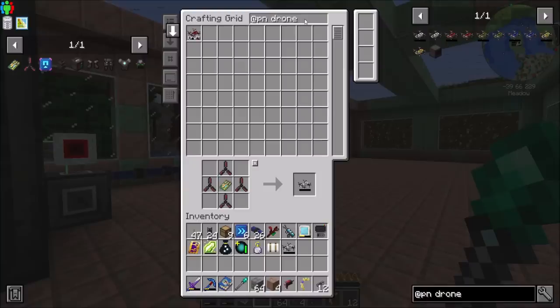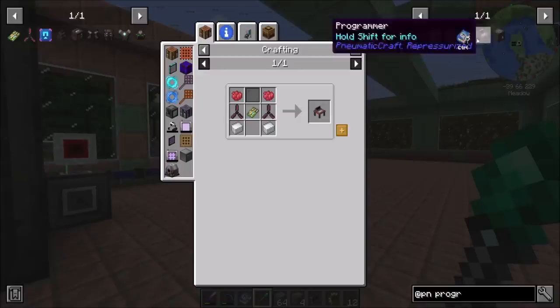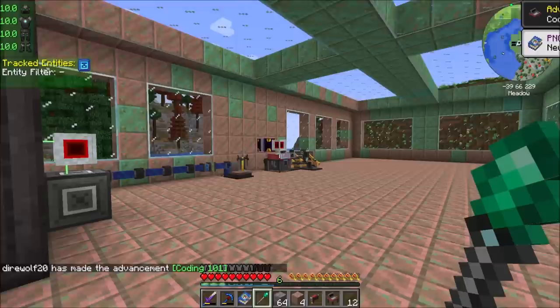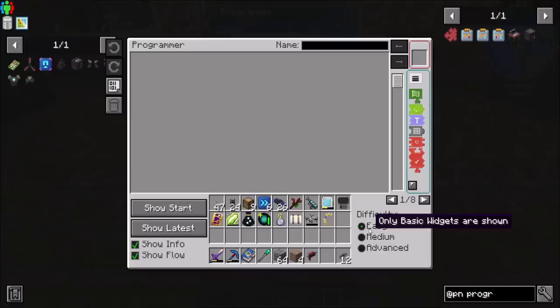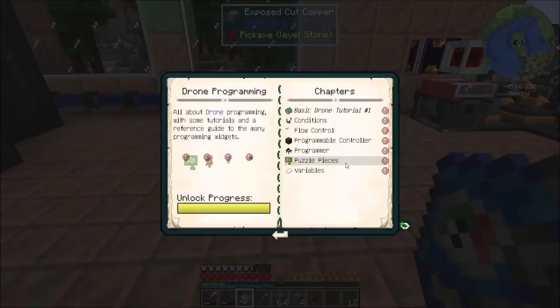And then we're going to want a programming station. That needs some kind of stained — it has to be black? We can make that happen. There we go. Hooray! Coding 101. Does this need power? I don't think it does. Holy cow, that's complicated. Difficulty — only basic widgets are shown: jump and labels. And then advanced with variables. This looks pretty complex. I have not messed with this in a very long time.